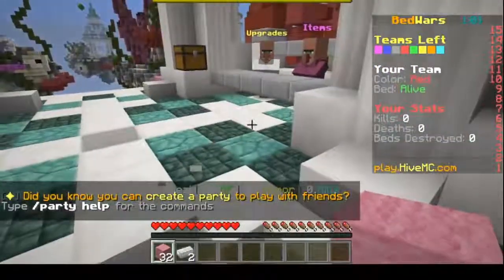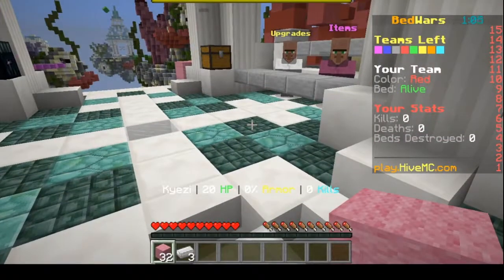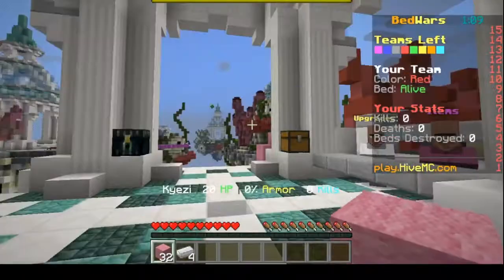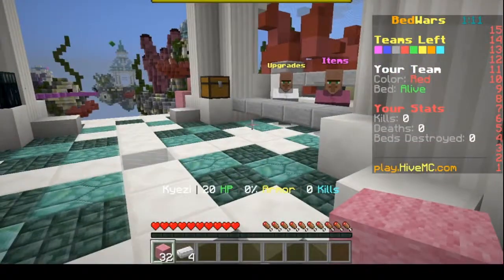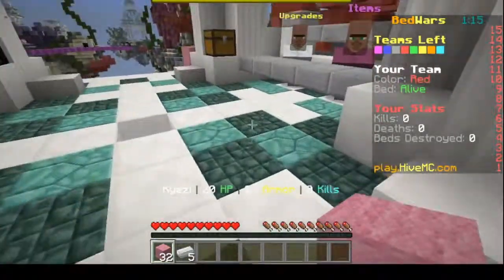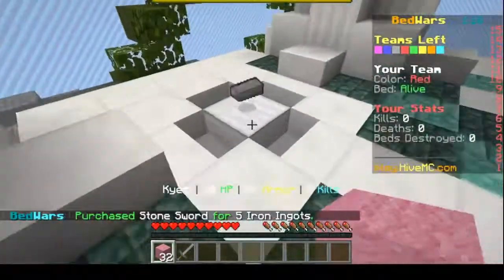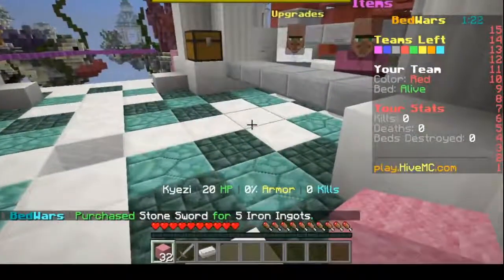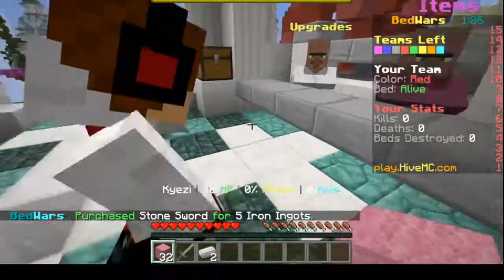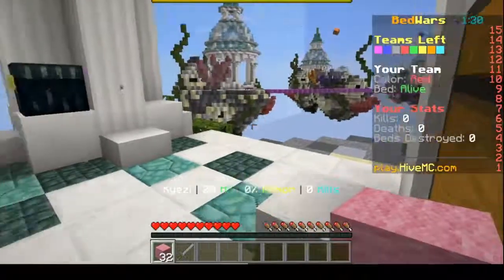He's building a barrier out at the bed. Another team has already gotten out to their island. I want to get a weapon for myself. I'm going to stay behind and protect the bed — I'm thinking about doing that. There's a little iron in the chest here.